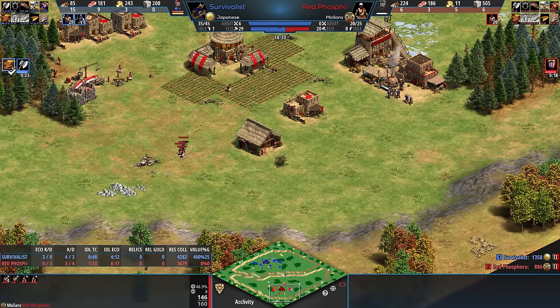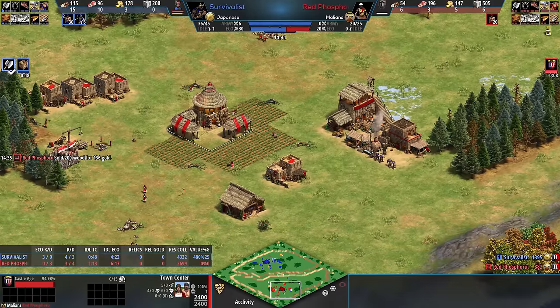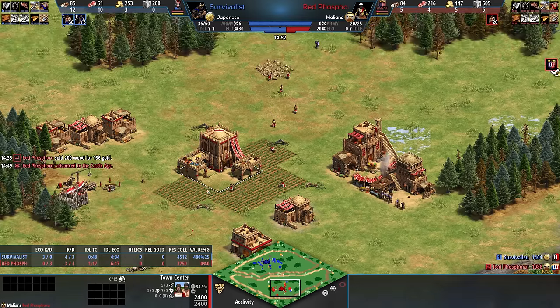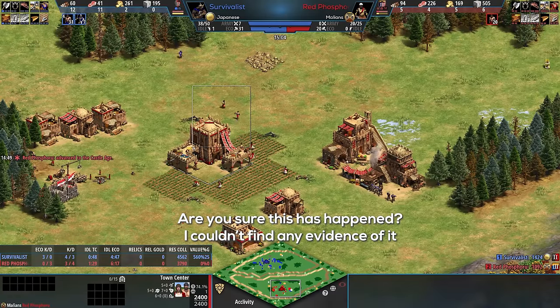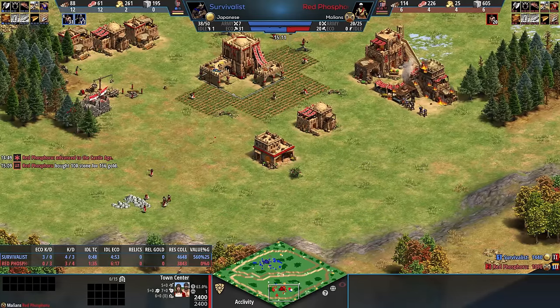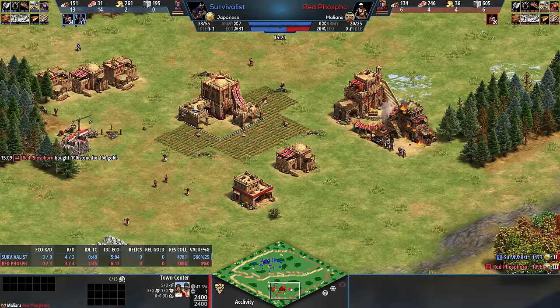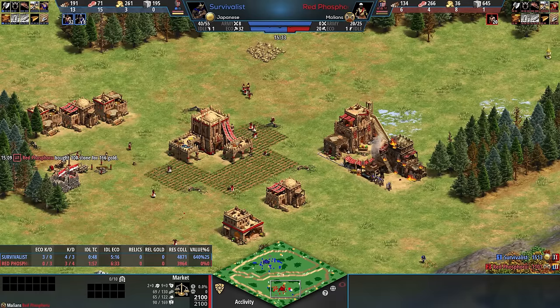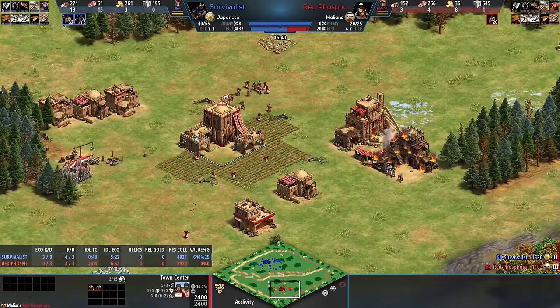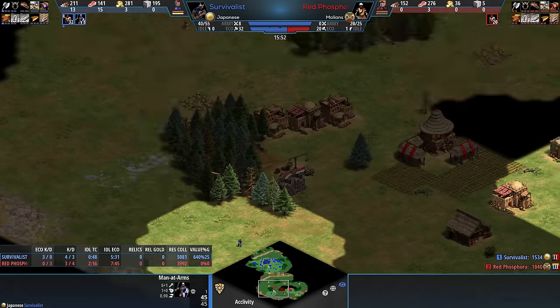Survivalist is going to get eco upgrades. Phosphoru needs to get a castle — without a castle there will be problems. Phosphoru lost the mining camp and is going to walk back out to get some stone, then walking out to get gold. Way back when, the first time I played Phosphoru when he was doing the Sicilian thing, I destroyed his market and it really made life awkward for him. Months later we encounter a similar situation. Phosphoru's just walking back and forth to the stone — bought 100 and now needs 45 more. But Survivalist attacking the Blacksmith — I really think attacking the market would be huge here.